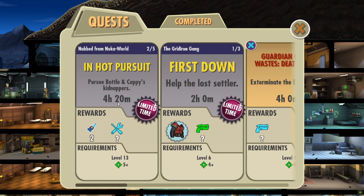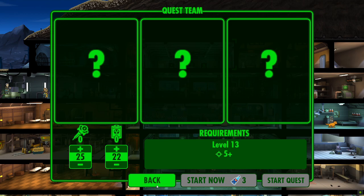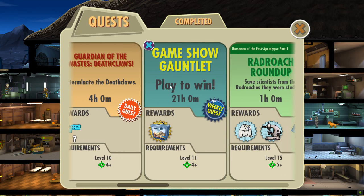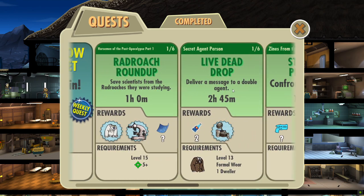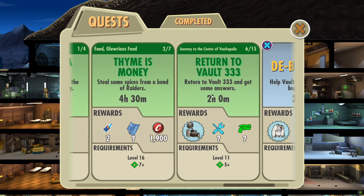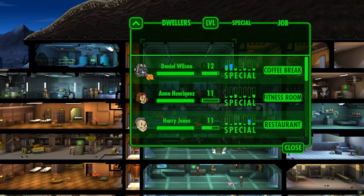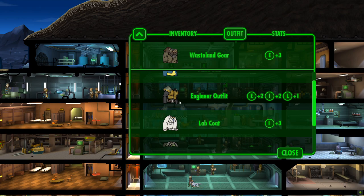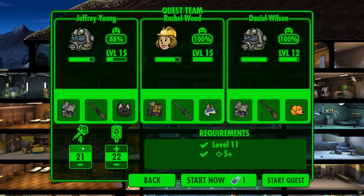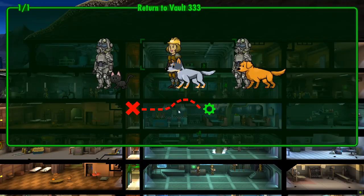Going back to the quests, we've got In Hot Pursuit — two Nuka Quantum Colas — and it's a daily, but we only have two dwellers that match the requirements. We've got First Down, Guardians of the Wastes, Death Clause — terminate the Death Clause. Game Show Gauntlet, that's 21 hours. For Game Show Gauntlet, the questions and answers are posted online, so if you ever do that quest and you need a little bit of assistance with the questions, do a Google search and you will find the answers. There is a lot of information about Fallout Shelter online — all you need to do is a bit of research. Let's put her maybe in an engineer outfit. Let's get the Stimpaks and the Rad-A-Ways allocated. Are we going to start it with a Quantum? Why not? We've got 25, so let's get the quest immediately started and underway.